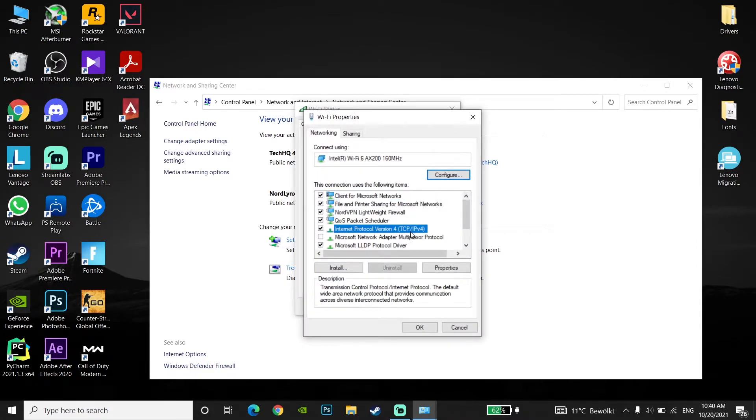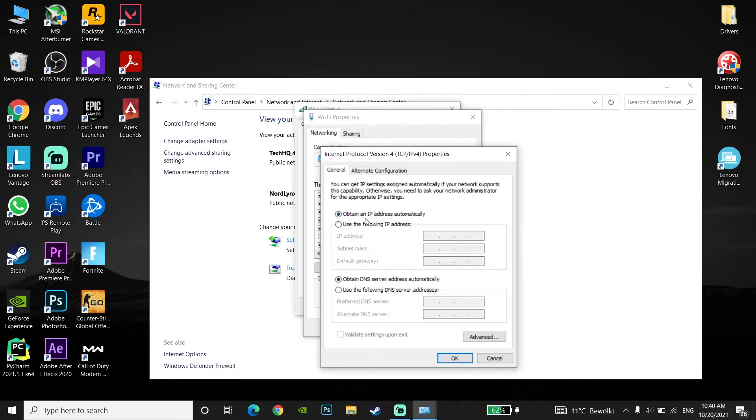Go to Properties, then find Internet Protocol Version 4 (IPv4) and open it. Check the option 'Use the following DNS server addresses'. For a good DNS, enter 8.8.8.8 as the primary DNS and 8.8.4.4 as the secondary DNS — these are Google's DNS servers.